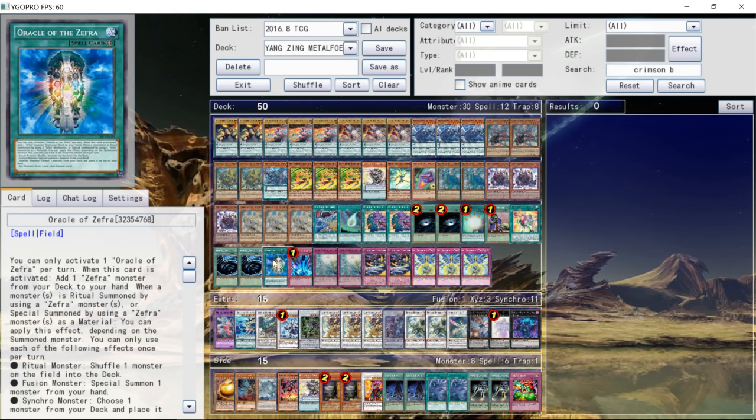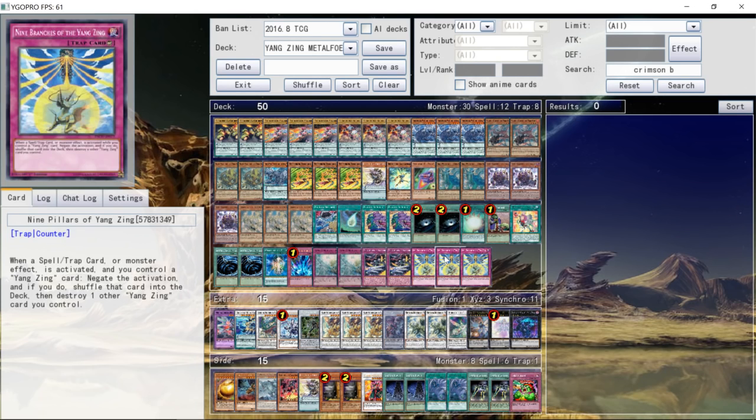For the traps, he ran Torrential main deck, 2 copies of Yangzing Creation, 2 copies of Metal Foes Combination, and 3 copies of 9 Pillars of the Yangzing, a.k.a. their Infernity Barrier. So that was his main deck — 50 cards.